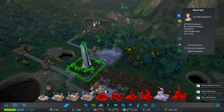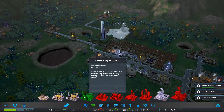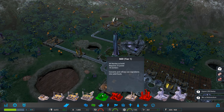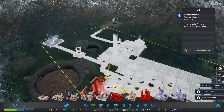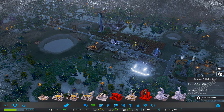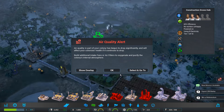Now we need to build a research center. I think putting it out here, closer to this, is a better idea — so then that's nice and close. We're pretty much at full storage again, so we will upgrade our storage depot. Building the mill is a good idea now.